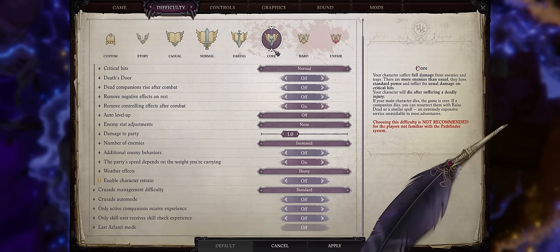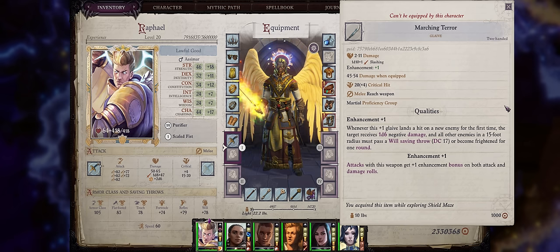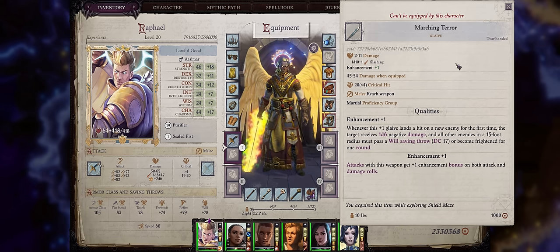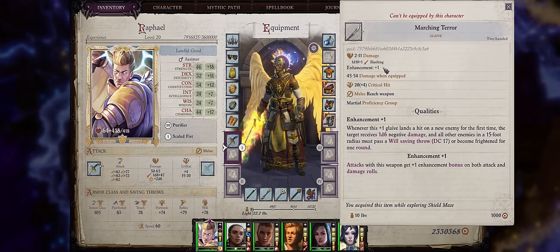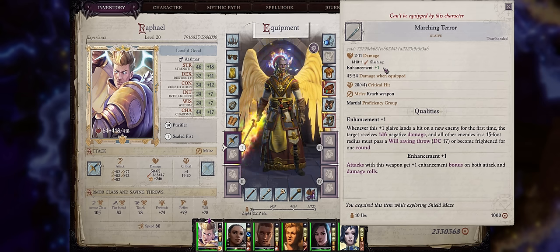Even early game, if you're playing on Core or above, you'll fight lots of enemies per chapter because of the increased spawn numbers. Early on you won't have many ways of crowd controlling targets, so this glaive is even better — because it's once per new enemy, not just once per round or once per battle. As a glaive it's also a reach weapon, which means your characters — especially two-handers and others without high armor class — can attack even at melee range while remaining safe behind your tanks.